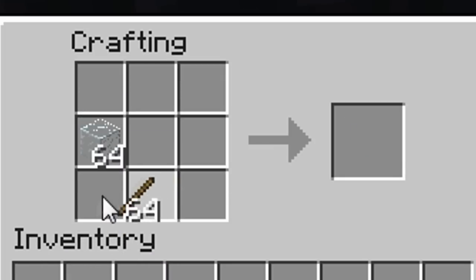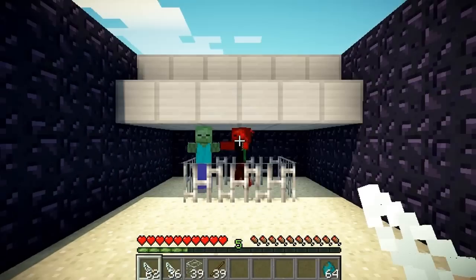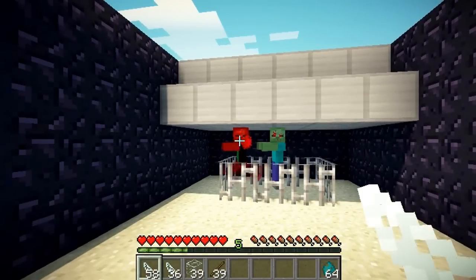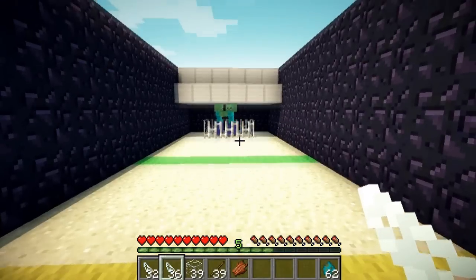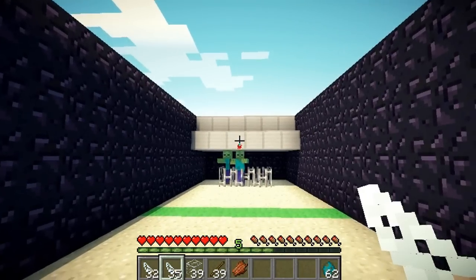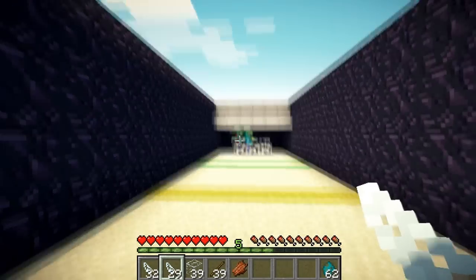I mean, you can put it anywhere. It stacks up to 100 times. Basically, you just right click to shoot — you can hold it down or you can click really, really fast. They're long range, so you can shoot from back here. Just got to aim a little. There we go.